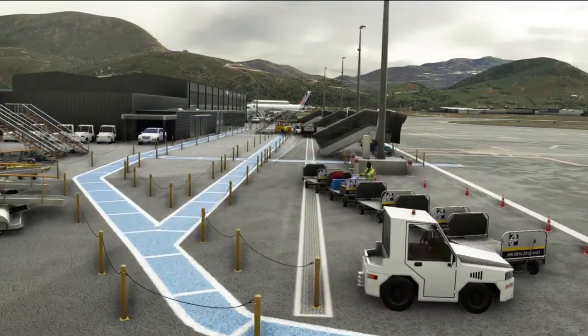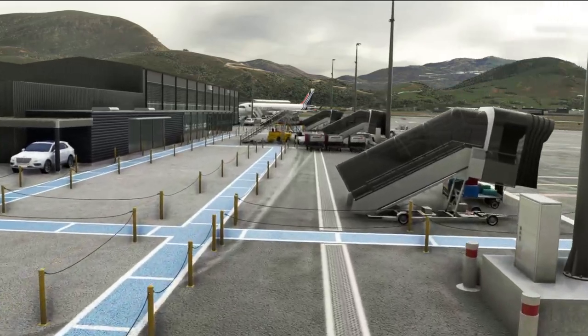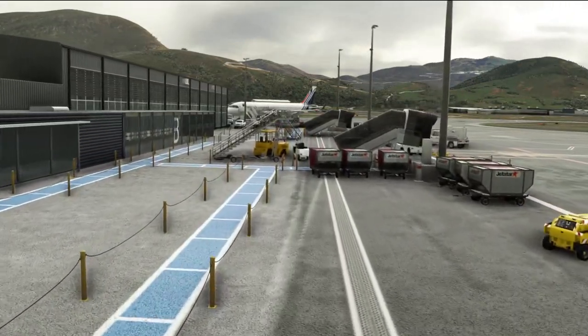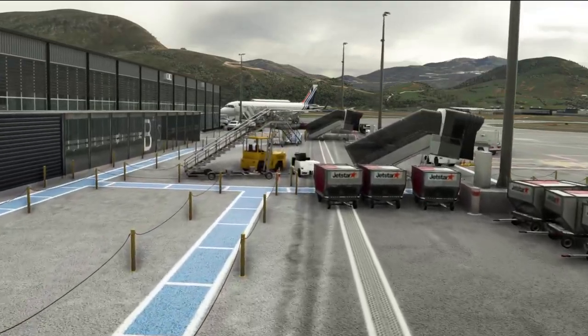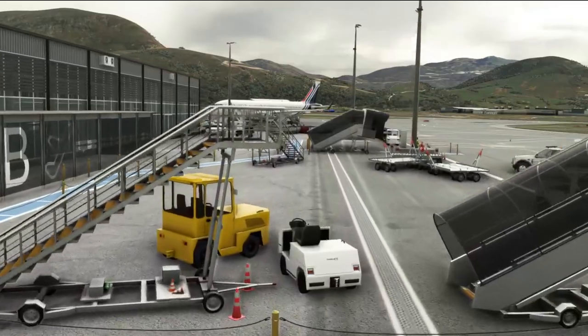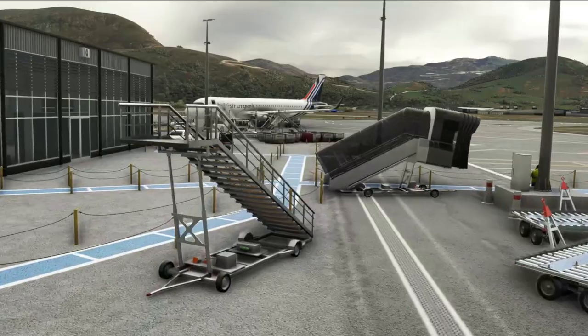Moving back to the departure zone, they've added in all the walkways and we can also see in the terminal building the mezzanine level, which was only added in around 2015. From a bit of internet research, Queenstown are hopefully in the future looking to add air bridges to increase their capacity for bigger aircraft and more international flights.